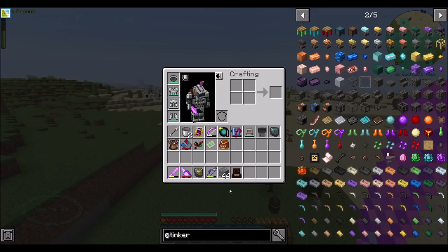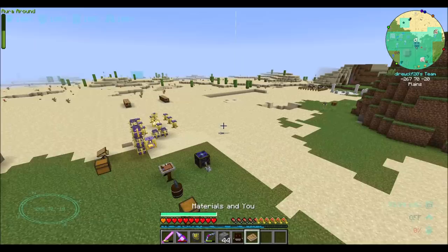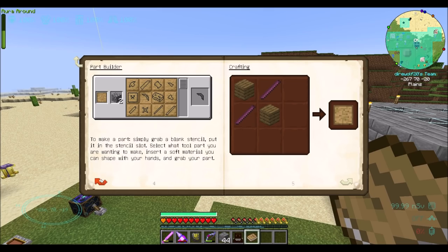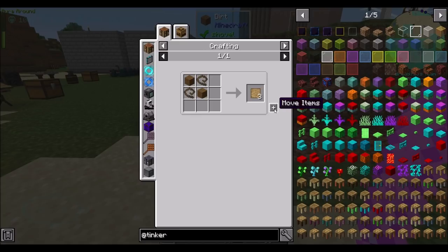I'd like to get started playing with Tinkers a little bit and just seeing what we can see. There's a Materials book that we can check out, and I'll happily flip through the introduction. I might read through it just to make sure I understand how everything works, but I'm not going to read it on camera because everybody yells at me when I read even a single sentence on camera. So I'm going to flip through this book real quick off camera, make sure I know all the components I need, and then we will start progressing through the mod.